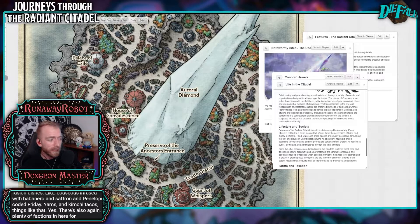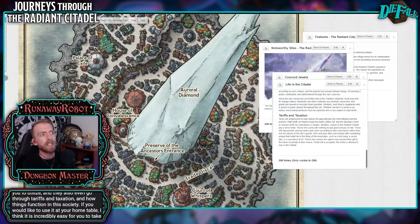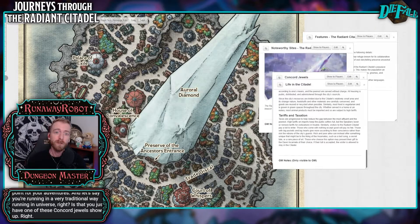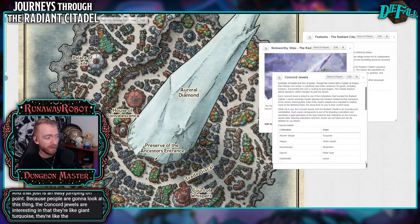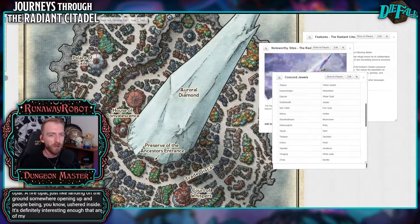There's plenty of factions for you to utilize, and they even go through tariffs, taxation, and how things function in this society if you'd like to use it at your home table. I think it is incredibly easy for you to take a piece of this in your existing campaign. If all you wanted to do was use the Citadel as a jumping-off point, and let's say you're running in a very traditional Faerunian universe, you just have one of these Concord Jewels show up and say it is tied to this specific location — maybe it started appearing recently. The Concord Jewels are interesting in that they're giant turquoise — like the size of houses. A turquoise, a yellow quartz, a water opal, a fire opal, just landing on the ground somewhere, opening up and people being ushered inside. It's definitely interesting enough that any of my normal groups would probably go at least take a look.